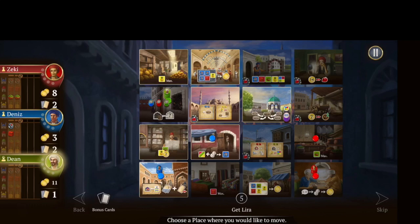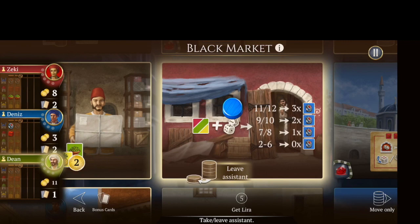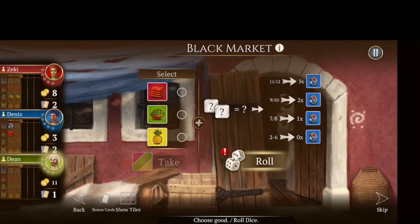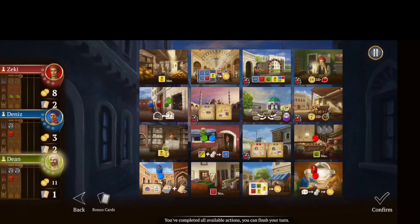I'll leave my assistant at the black market. Now I get to select one of these resources to take. I don't have anything yet, so I'll just take that and then roll. Based on my roll I'll be able to take the blue resources, which are the most valuable ones. I actually got two — the max I can hold — that was a really good roll. I'll take that, and also take the cloth there. I took the red resource and hit confirm. Other players took their turns.